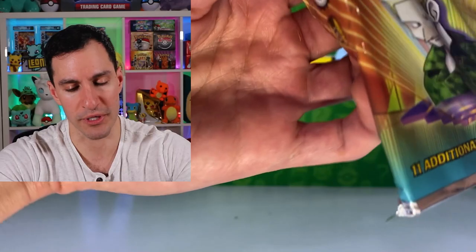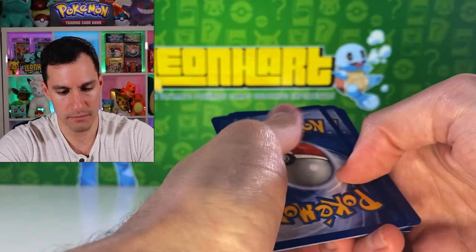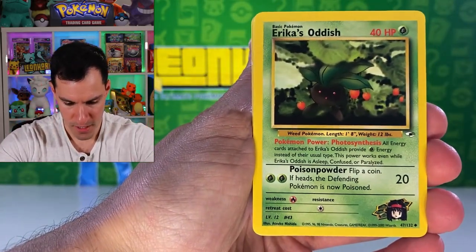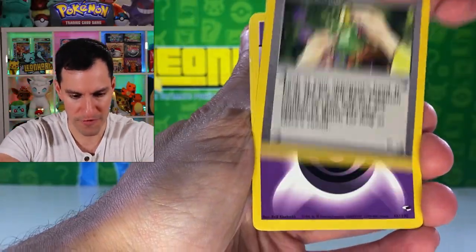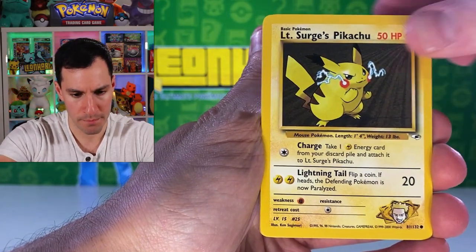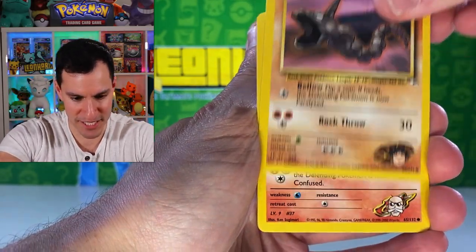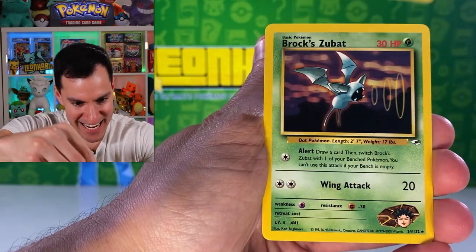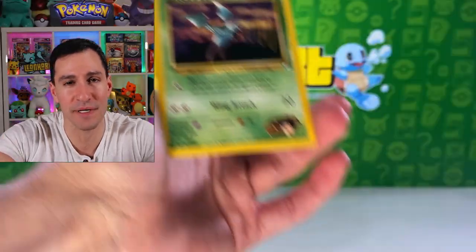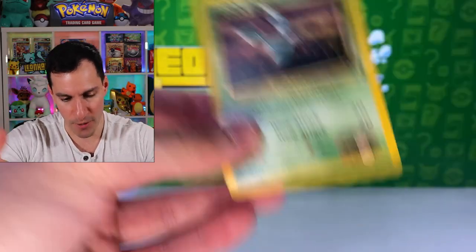Articuno really makes it fun when you're guaranteed a vintage holographic like that. Next up let's go into Gym Heroes — Lieutenant Surge, Blaine's Moltres, Sabrina's Gengar — see if we can get one. Four cards. Erika's Oddish, Blaine's Last Resort, Perfume, Energy, Pikachu, Slowpoke, Misty's Duel, Onix, Vulpix, Zubat, and a Brock's Zubat. That's too many Zubats in a row, but that's a rare one so I'll take it.